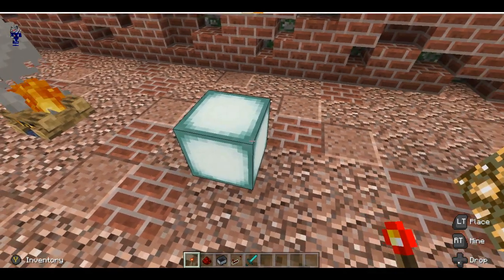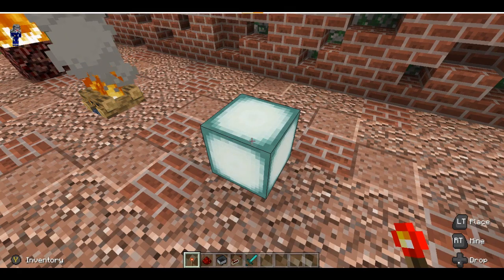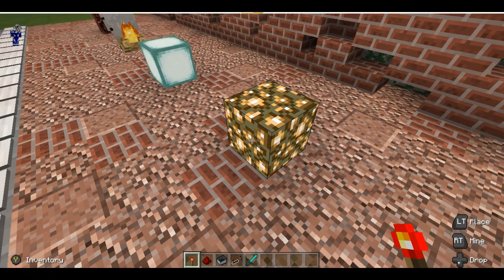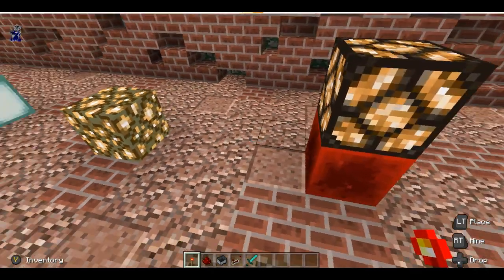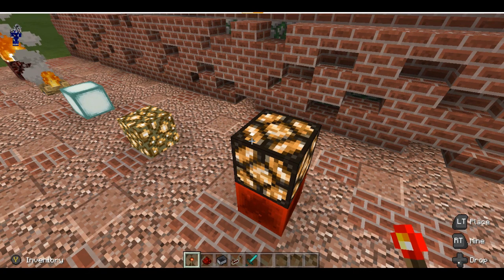I've seen more lighthouses use glowstone as a stationary light source than any other light source or block. It's just bland. You could one-up that with a redstone lamp; however, in this example it's just always on — it's not rotating, it's not on or off, it's just on. Once again, it's another stationary light source.